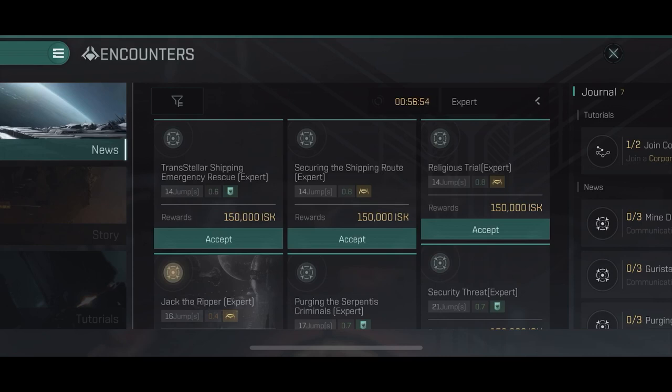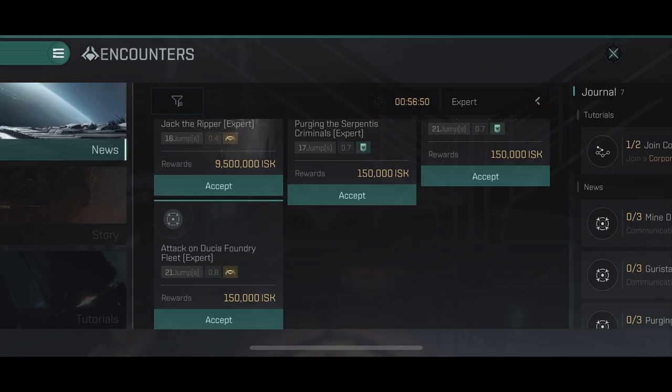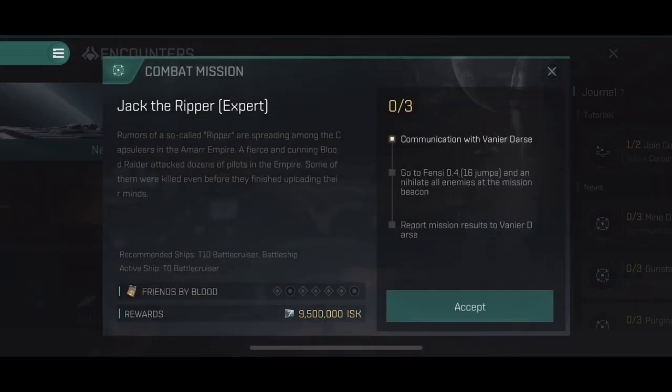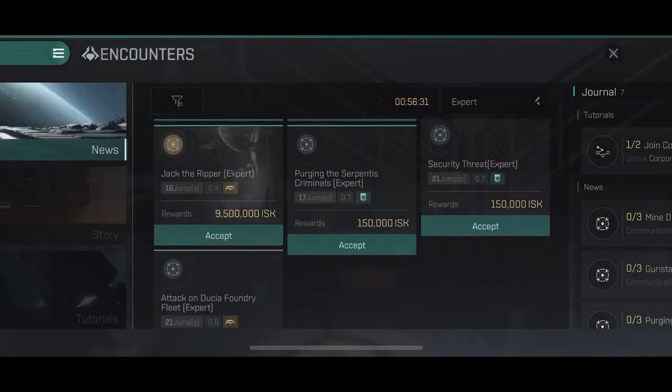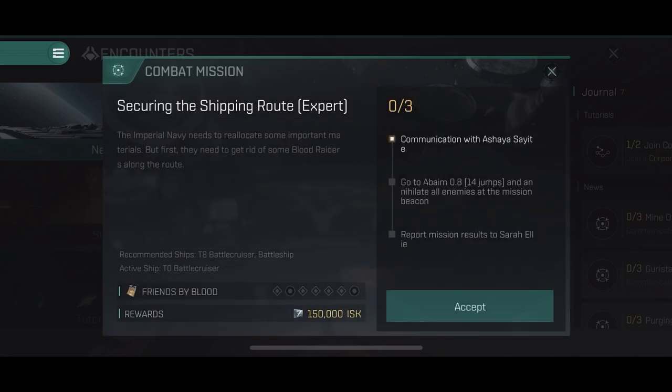To give you an example: at beginner level, you just do small easy anomalies, or haul just one cubic meter, or mine small quantities of ore. Towards expert, you have to mine industrial quantities and similar challenges. Of course, the combat sites also become much harder. You need bigger ships — the tier level is given by the drop-down and it tells you exactly what you should bring.